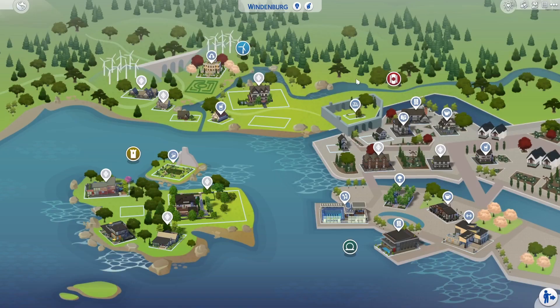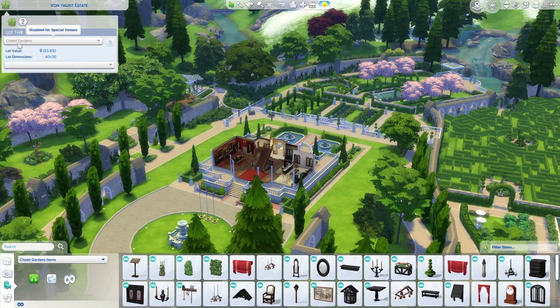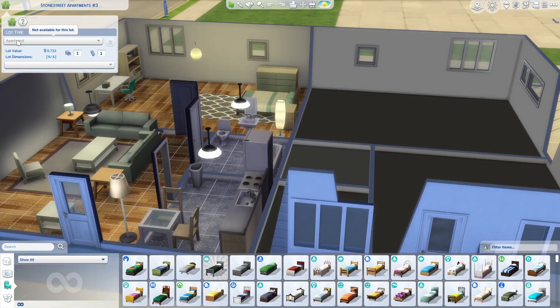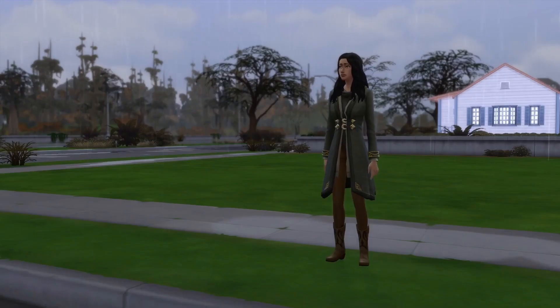There are some special lots that cannot be changed. The Von Haunt Estate, which is the Chalet Gardens, cannot be changed — if you click on venue info you'll see it's disabled for special venues. The San Machino apartments cannot be changed either, and the same goes for the Evergreen Harbor apartments.